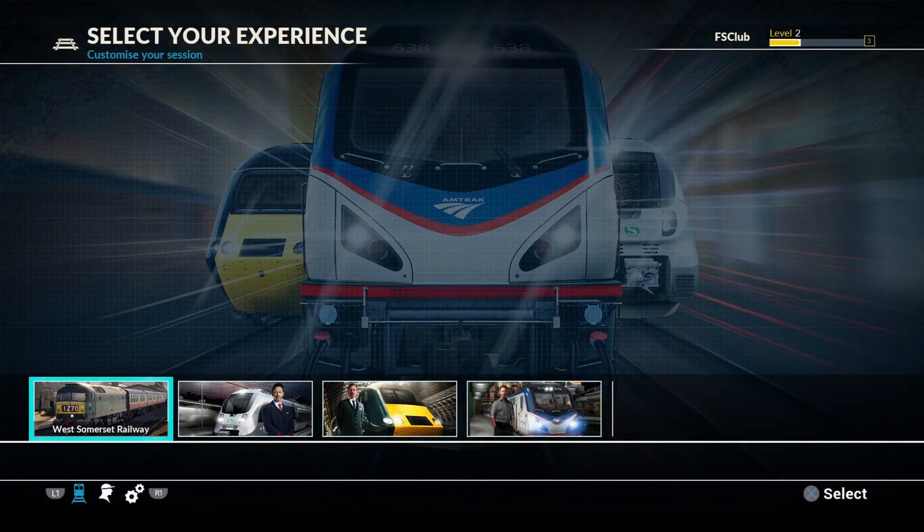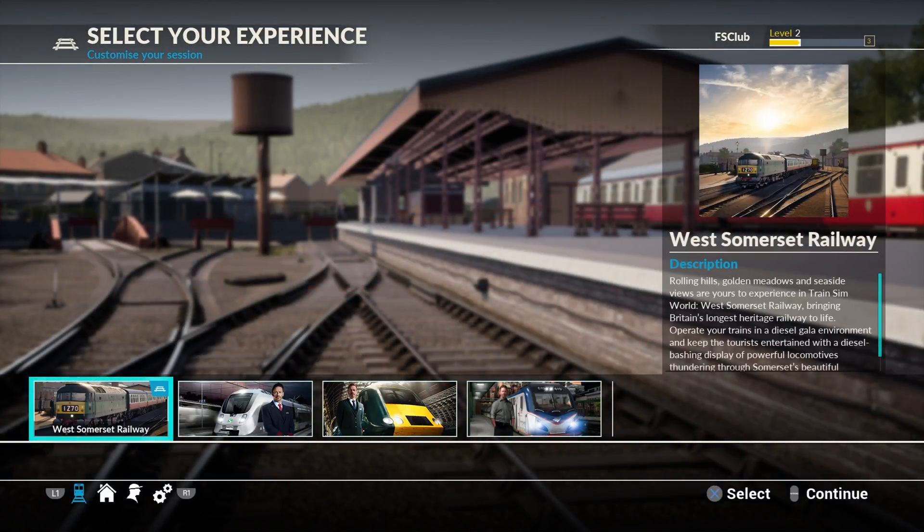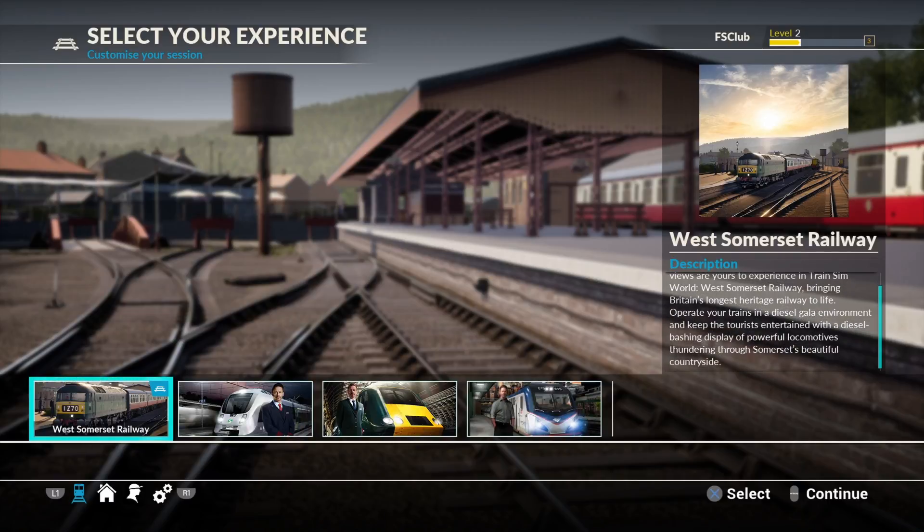Welcome back to FS Club Train Sim World! We haven't been on this in a while. We finished all the New York scenarios and did a few services. We still have the Great Western Express, Rapid Transit, and the new DLC - the West Somerset Railway. Today we're doing the West Somerset DLC: rolling hills, golden meadows, and seaside views. Operate trains in a diesel gala environment through Somerset's beautiful countryside.